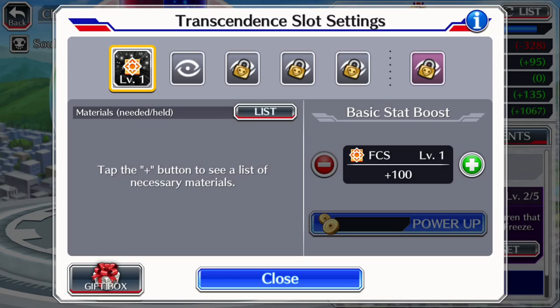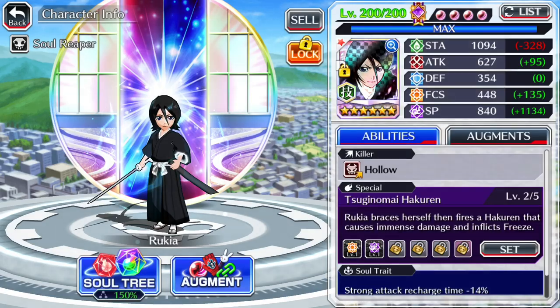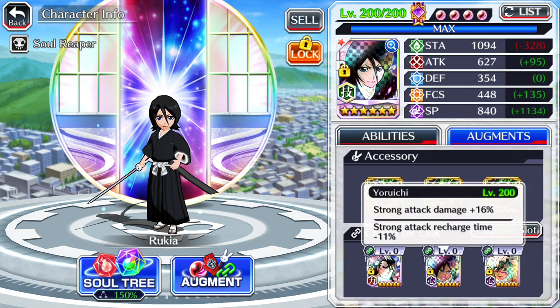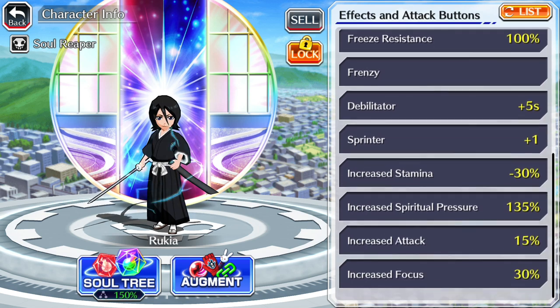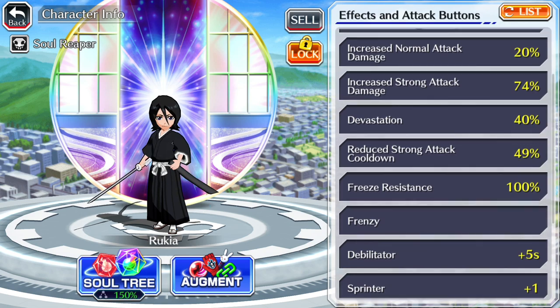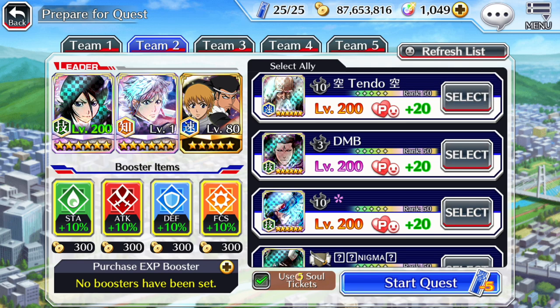We're going to start off by putting her focus and her SP slots on her since she is two of five — those two being the best things you could put on her for SP damage. If you get a character at three of five I would go attack, but on debilitated freeze resistance.